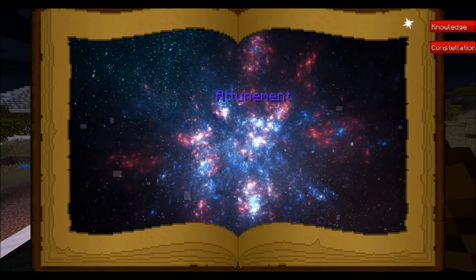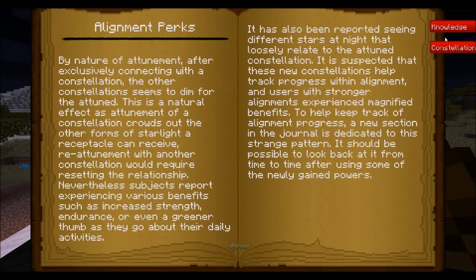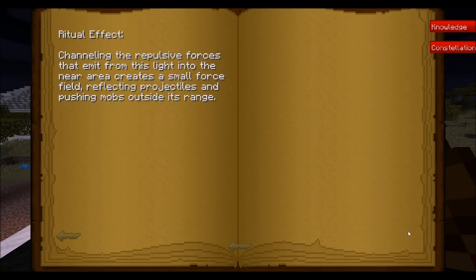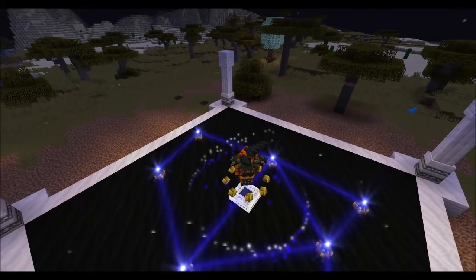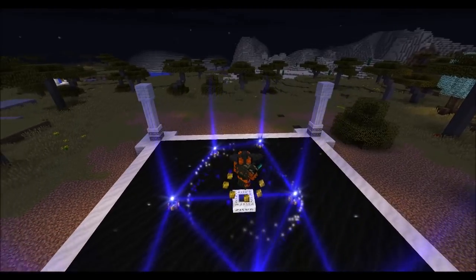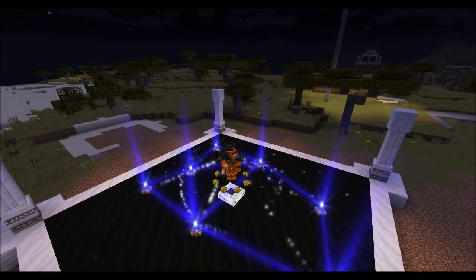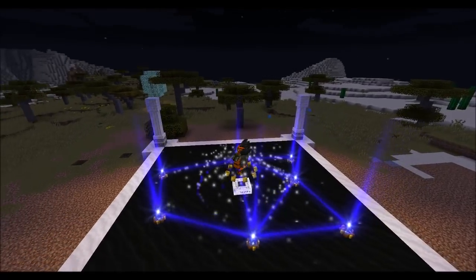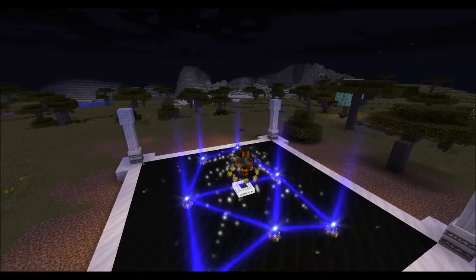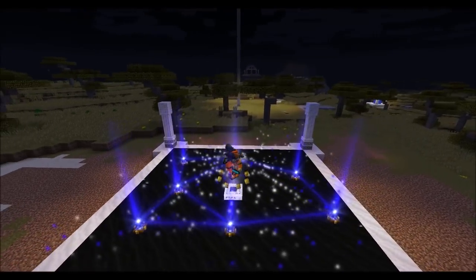What does attunement allow us to do? There are a couple things we can do once we've attuned a constellation. First off, there are alignment perks you can look at in the constellation page. Now that we've discovered this aspect of knowledge, there's a ritual effect as well, which we'll take a look at in a bit. You can also attune your player by standing in the center. There are five major constellations and seven minor constellations - you can only attune your player to a major constellation, and when you do so it's going to imbue your player with certain stats and attributes.